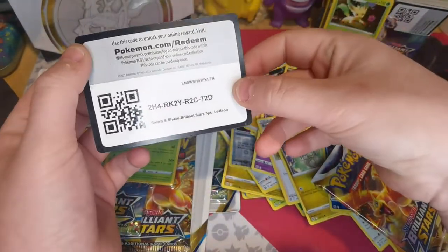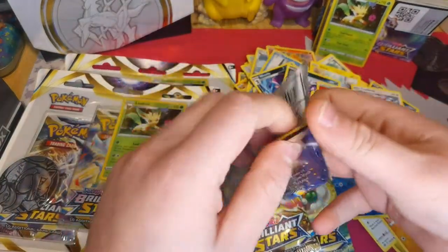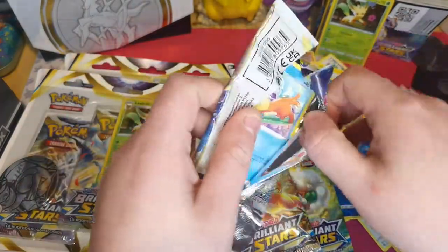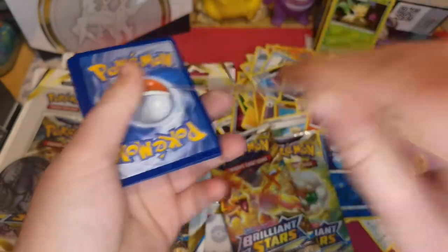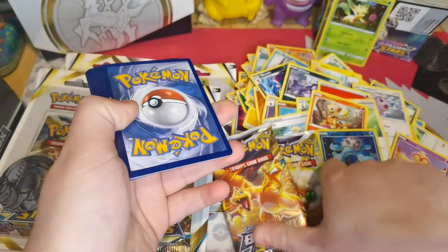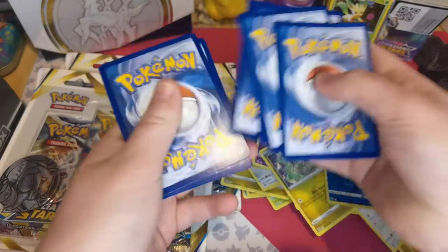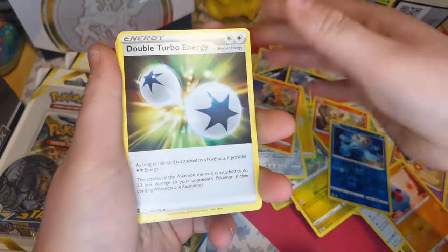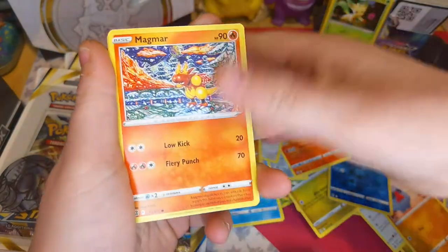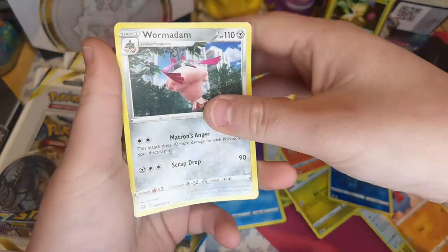Is Leafeon going to give us more luck than Glaceon? We hope so. One, two, three, four - Electric: Clang, Torchic, Double Turbo, Buzswole, Houndour, Regigigas, Sturdy, reverse holo of Chimchar, and a Wugtrio.